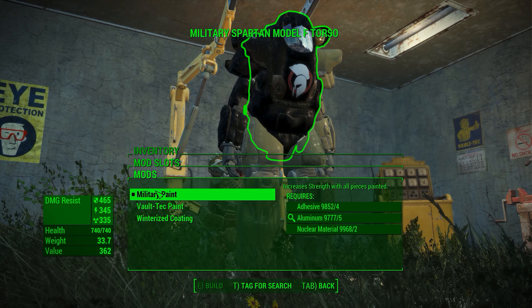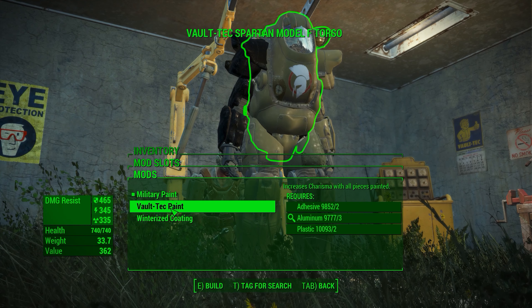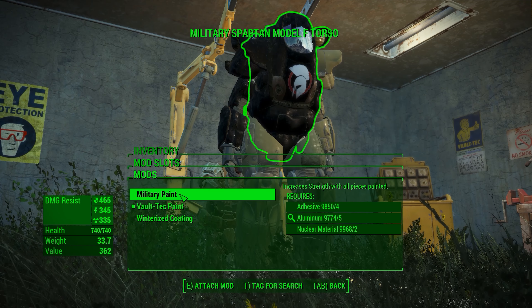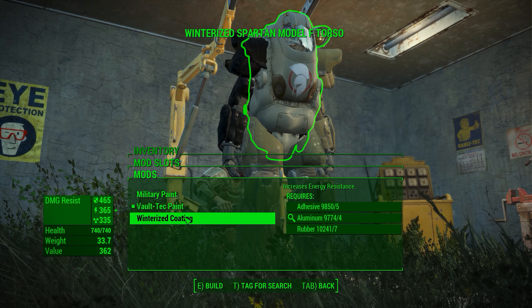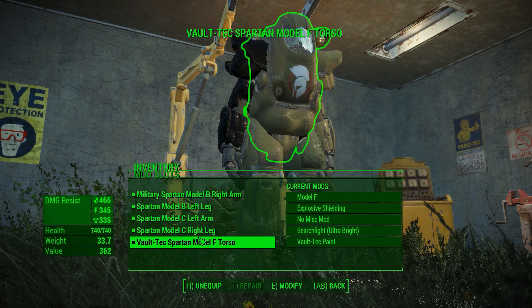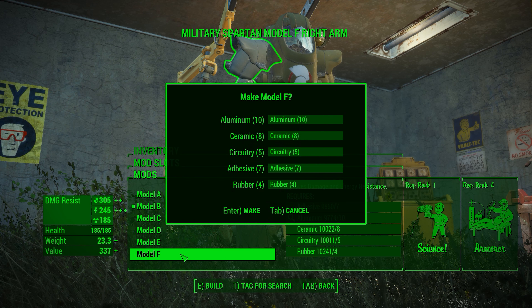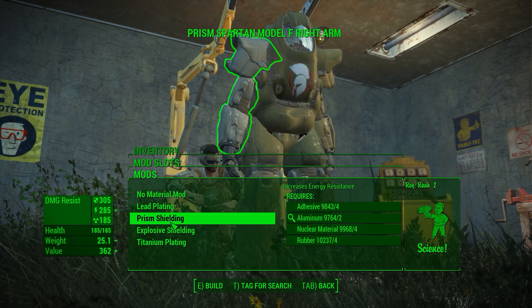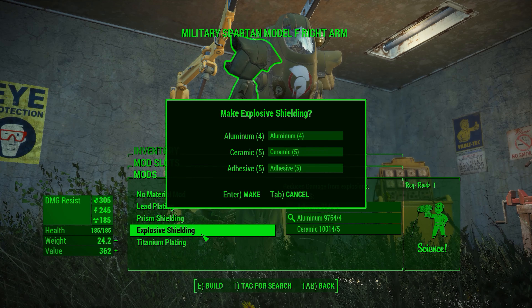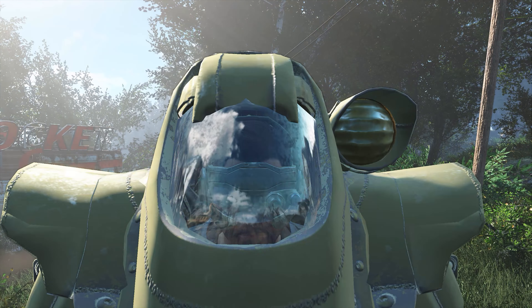The torso acts as the helmet essentially, so the searchlight is placed there. For paint I went with Vault-Tech paint, which with all pieces painted increases charisma, strength with all pieces painted, and energy resistance with all pieces painted. I went with explosive shielding on all pieces.